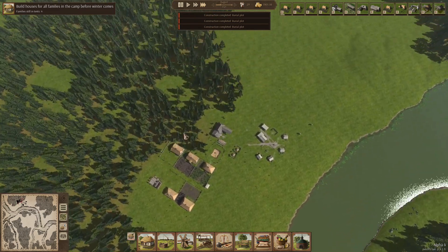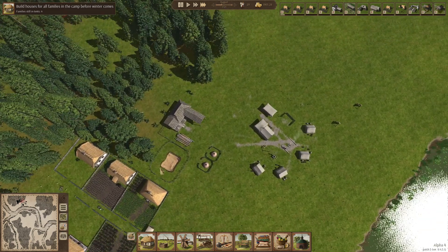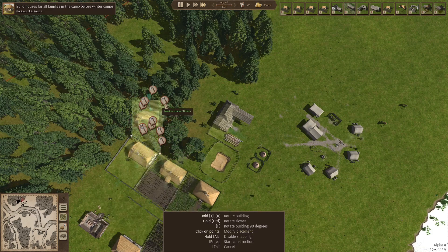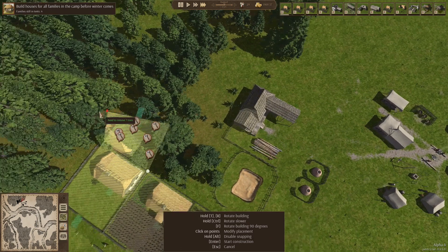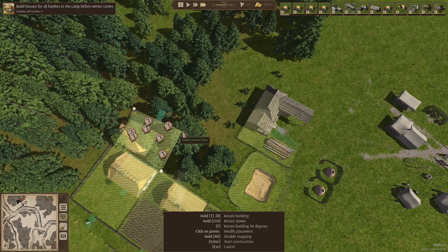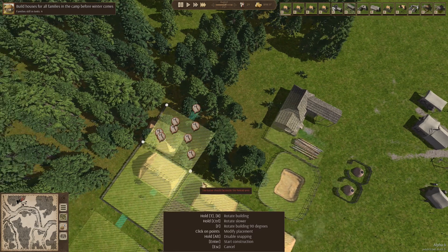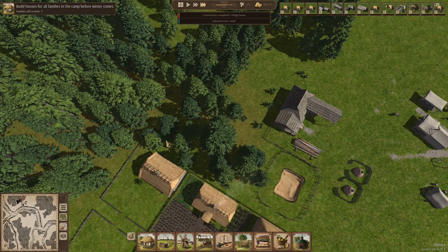We shouldn't have to worry about these trees getting slashed down since our forestry is over here and he's going to slash all these down first. The only problem with building on trees is it's hard to see exactly where the house is and how it's behaving in the build. Right now it's saying it's not inside — there we go. Then I'll just cut down those trees.